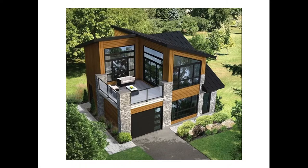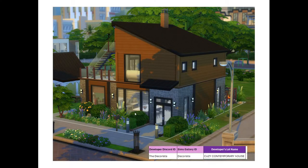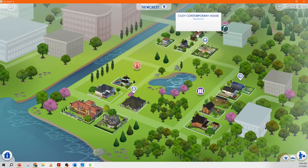I decided to do a contemporary house because I thought it would be easy. I was doing a Mediterranean kind of semi-traditional, so I wanted something completely different for this one. This is the final house with a few changes to the roof style, and I added a little upstairs area.